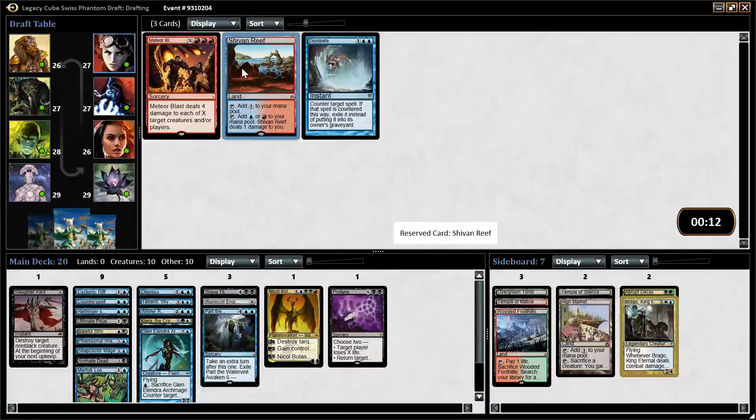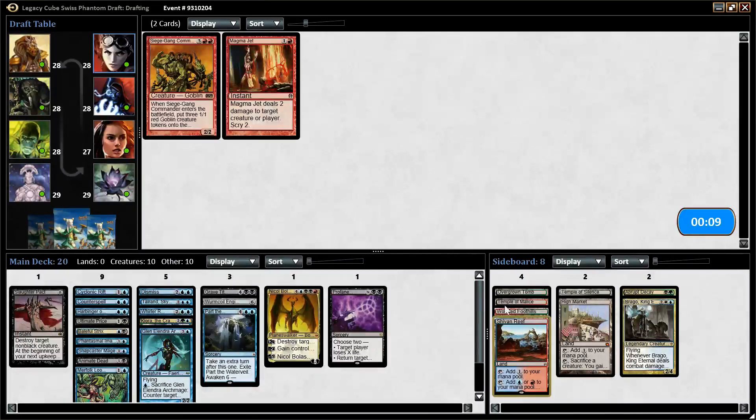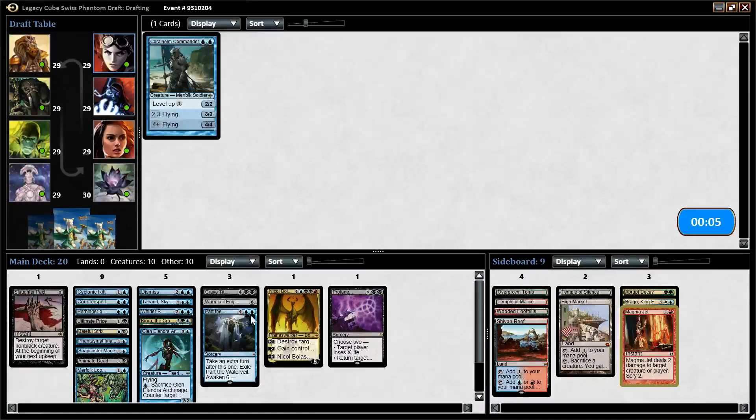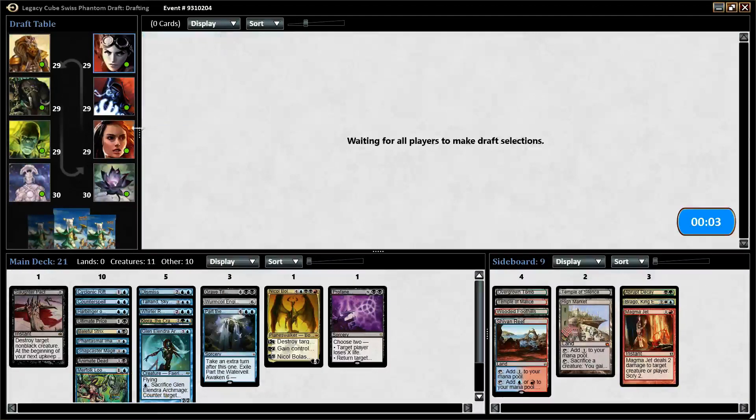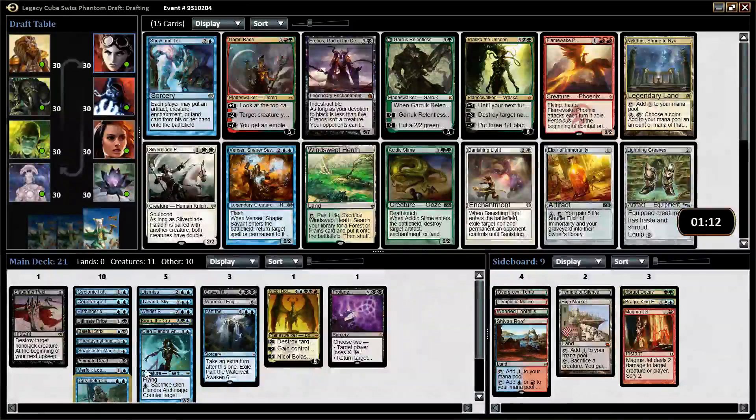Shiv and Reef, I guess. We can't play any of the other cards. Shiv and Reef at least helps with the Nicol Bolas splash, though I think that's fine already. We can afford to play one Mountain and have four red sources for one splash card. Coral Helm Commander came around — that's actually really good. We really need all these two-drops because we don't have threes and we don't have ones, so all of our early game is here. We really do need to put it all there.